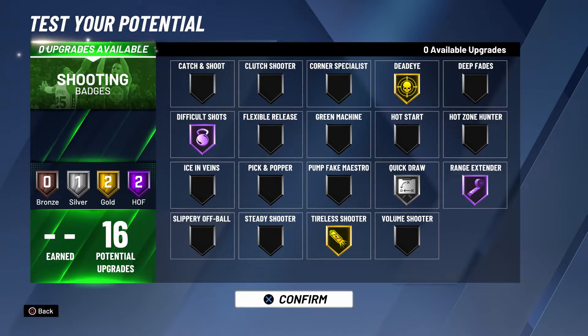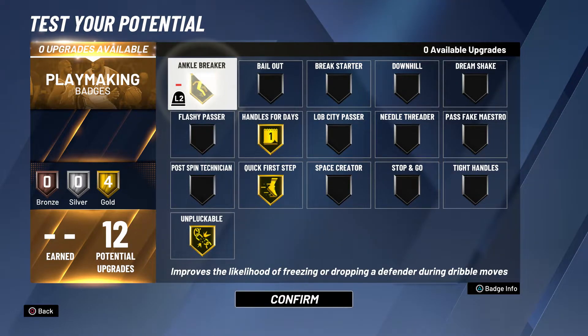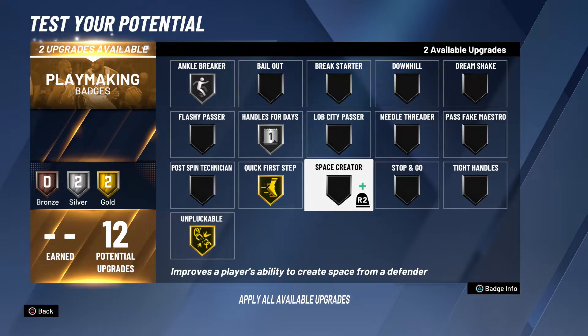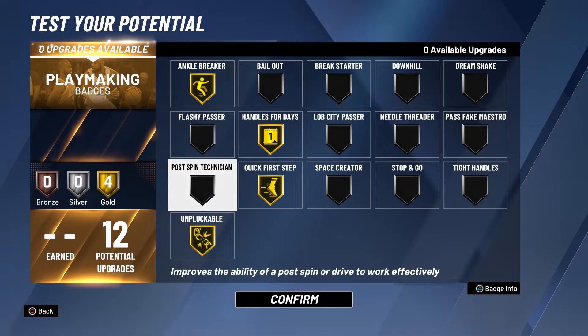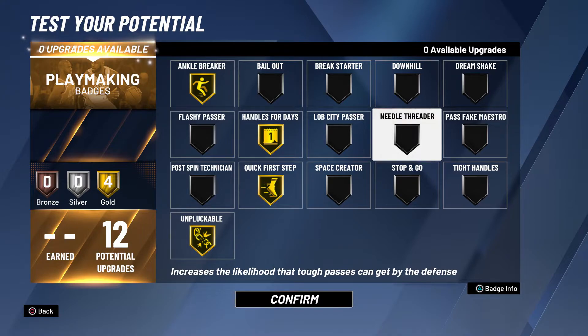For playmaking — this is AI right here — ankle breaker silver, handle for days silver, space creator silver, quick first step gold, and unplugable on gold. This brings balance, but if you have difficult shots you may not necessarily need space creator. Handle for days on gold helps with stamina, and ankle breaker on gold is AI-level.